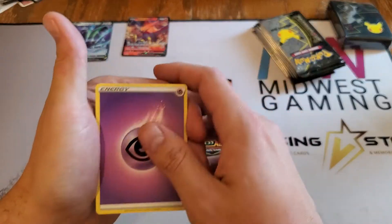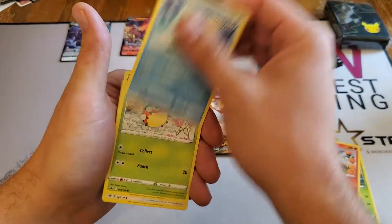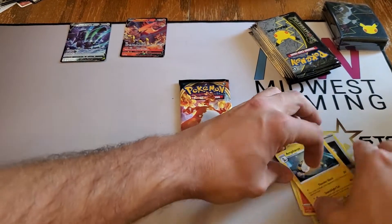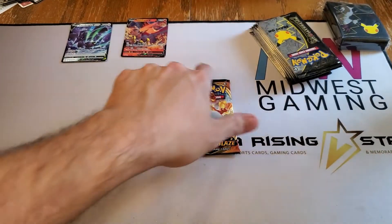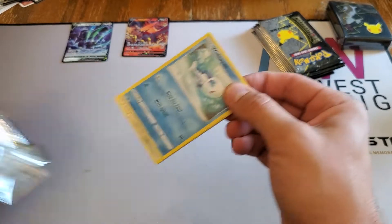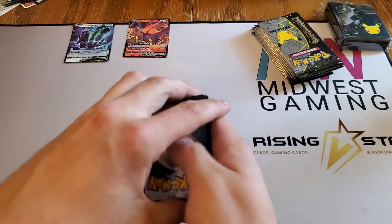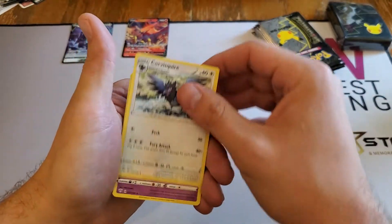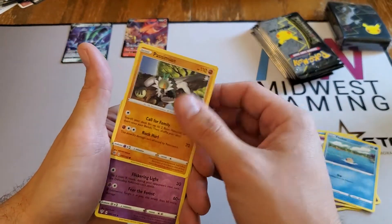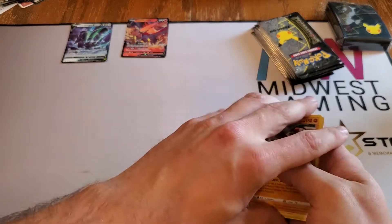So if you haven't gotten any yet and can't find it because it's sold out everywhere, I wouldn't worry yet. Old Cemetery, Steenee, Dhelmise Hill, Larvesta, Sobble, Leavanny, Squawkabilly, Brawler's Gloves, and an Ampharos non-holo. One pack left of our five standard packs - are we going to find a third hit?